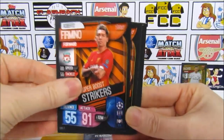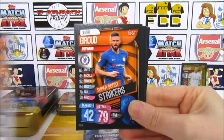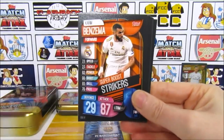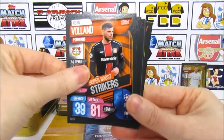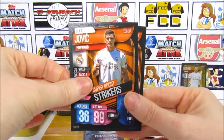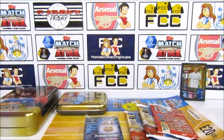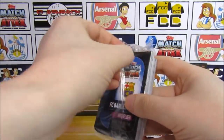We have Firmino, Son, Lacazette, Martial, Giroud, Jota, Benzema, Cavani, Boufal, Lewandowski, Dembele, Jimenez, Jovic, and Alcacer. Now onto the big pack of the Mega Tin, and this is where we should find the inserts.